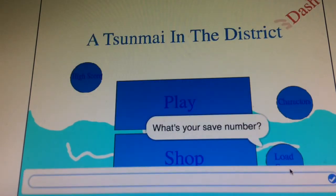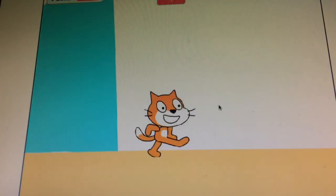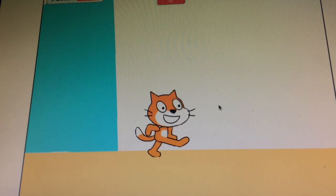With the Load Save function, you can unlock characters that you've already unlocked after you stopped playing. You can get them. With the Play function, you can actually play the game.